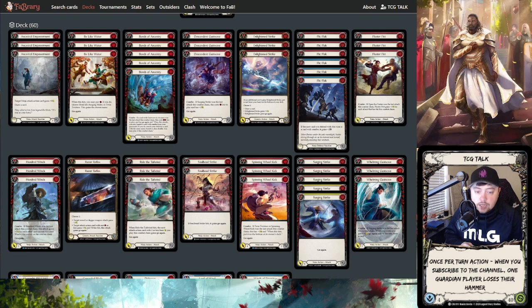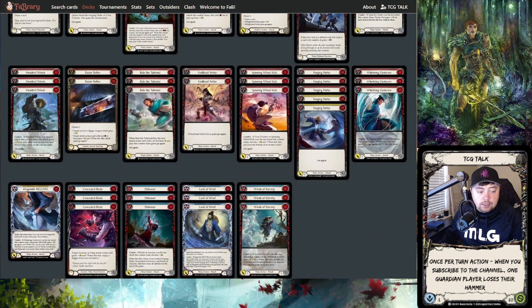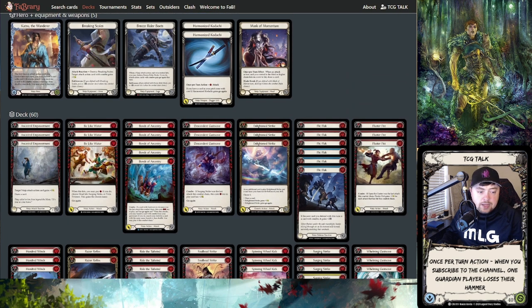Because of that, the biggest change I made was removing the leg tap line — which was three Leg Taps and two red Rise and Thrust — to free up five slots in the deck. I ended up adding two yellow Bonds of Ancestry and two yellow Surging Strikes, which helped shore up some of my other ratios.